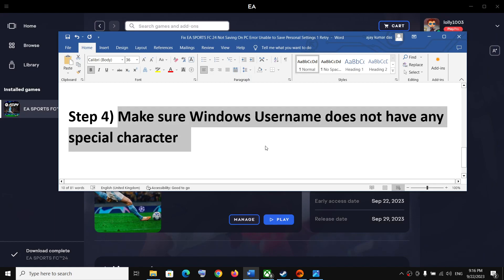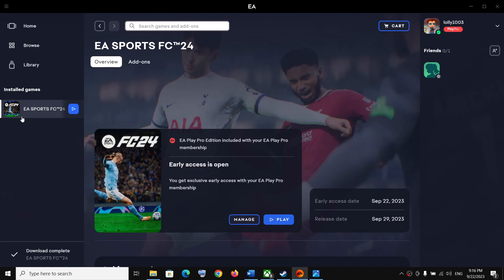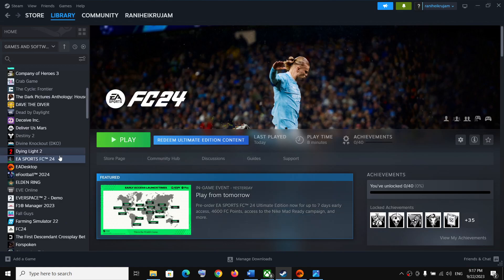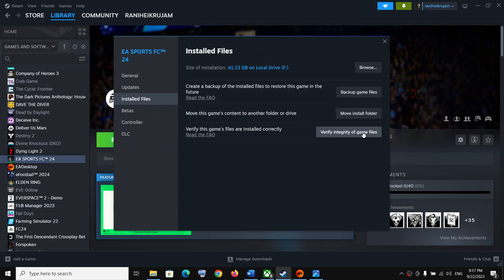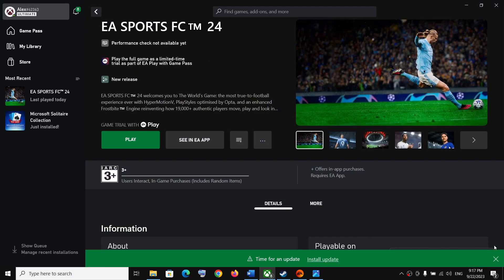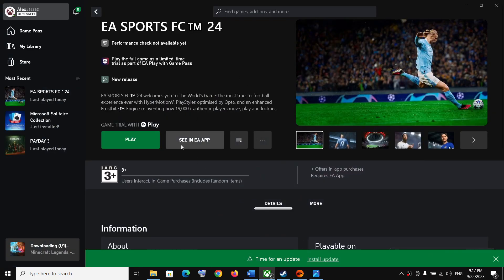The last step is to verify the game files. For EA App users, open the EA App, click on the game, select Manage, then click Repair. After the repair, launch the game. For Steam users, right-click on the game, select Properties, go to Installed Files, and click Verify Integrity of Game Files.